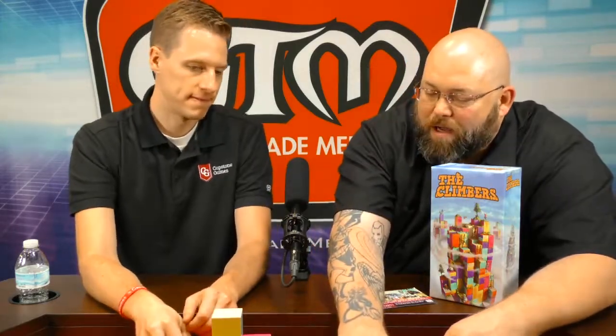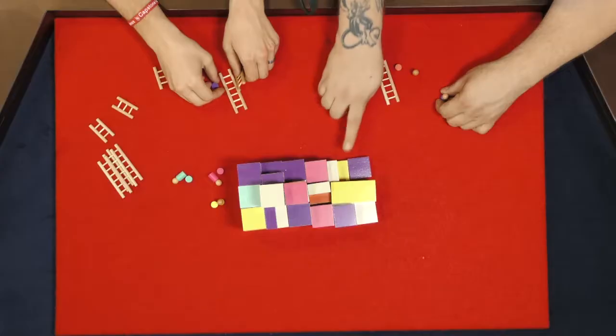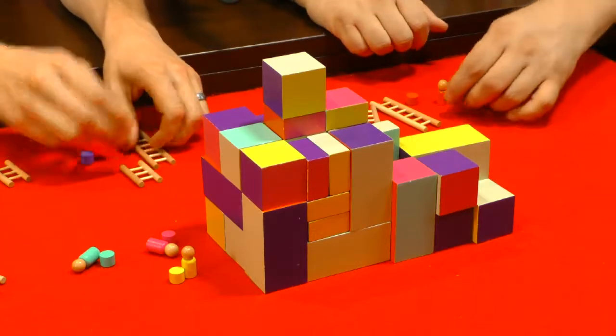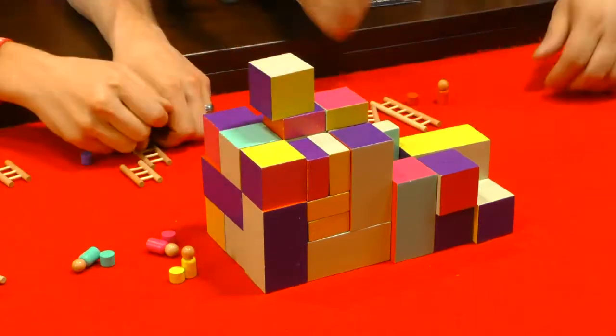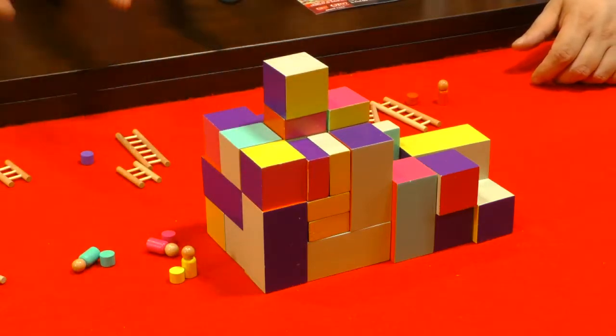You cannot take a block that has another block on top of it. So if you wanted a block underneath another, you could not do that. There are minor rules like no overhangs — the whole surface must be in contact. But that's it. It's really a straightforward game.